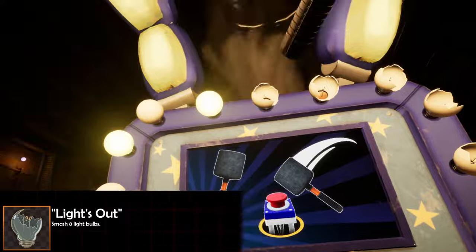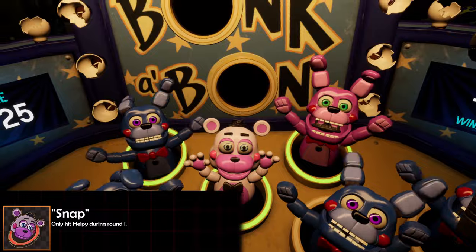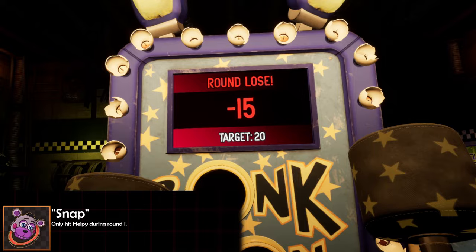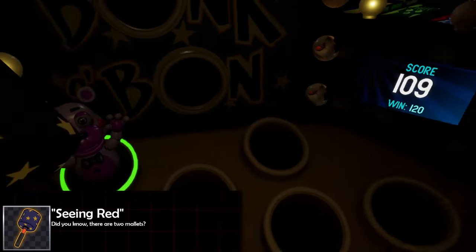Sticking with BonkaBon: on round one, if you only hit Helpy that's going to give you the 'Snap' achievement. Basically do the opposite of what the main game wants you to do — ignore BonBon, ignore Bonnet, only hit Helpy when he shows up.